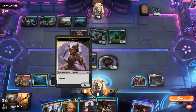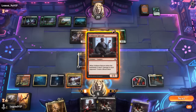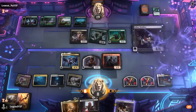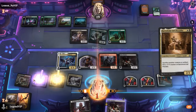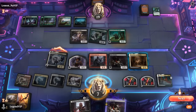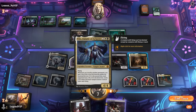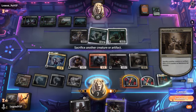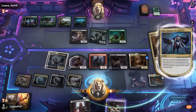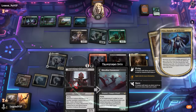Bloodcaster doesn't make tokens when sacrificing vampire tokens — has to be non-token creatures. So we could wait on Bloodcaster and for now go Epicure, Drinker, and Bartholomew. Taking 1 damage from Estate regardless. Vito attacks, and then I could use Bartholomew right now to sack two blood tokens, and maybe even sack an Ickerdrinker here to get the third mode on Vito as well.